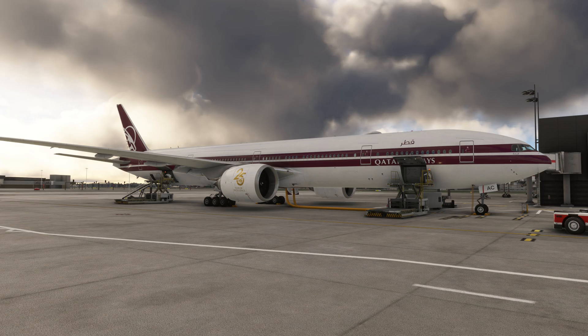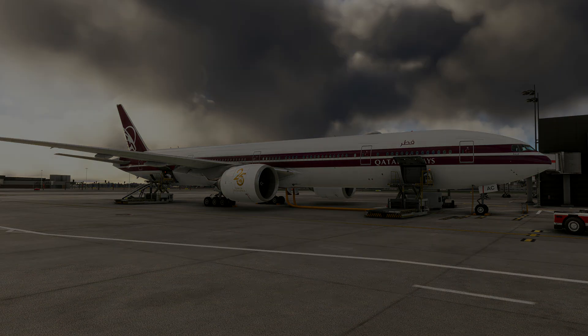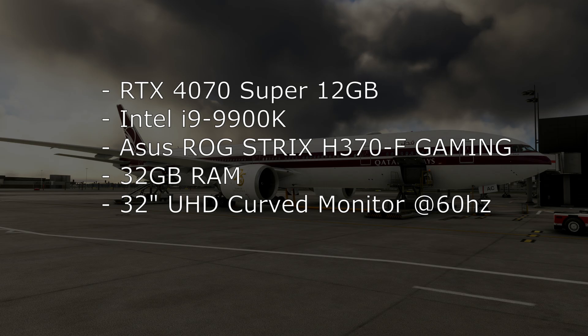Before we actually talk about the settings, we need to start with hardware, which is very crucial for arriving at good settings. I am running an NVIDIA RTX 4070 Super with 12GB of VRAM, an Intel i9-9900K CPU on an ASUS Rockstrix H370F Gaming motherboard, and 32GB of RAM, although the RAM is fairly slow.